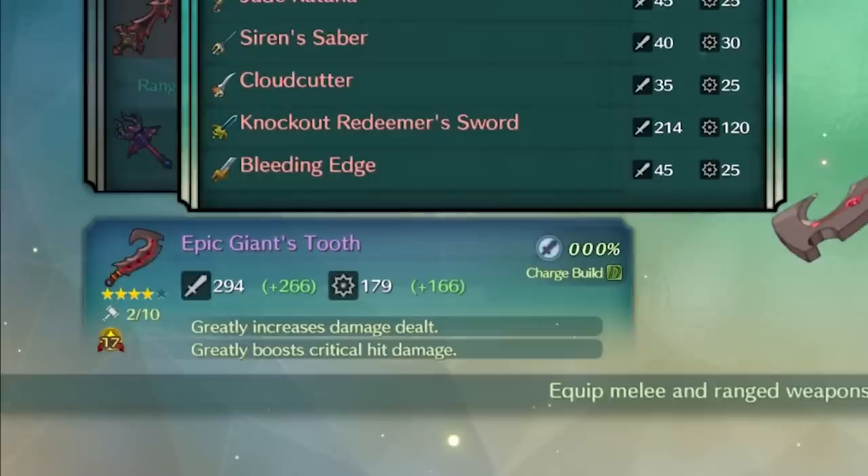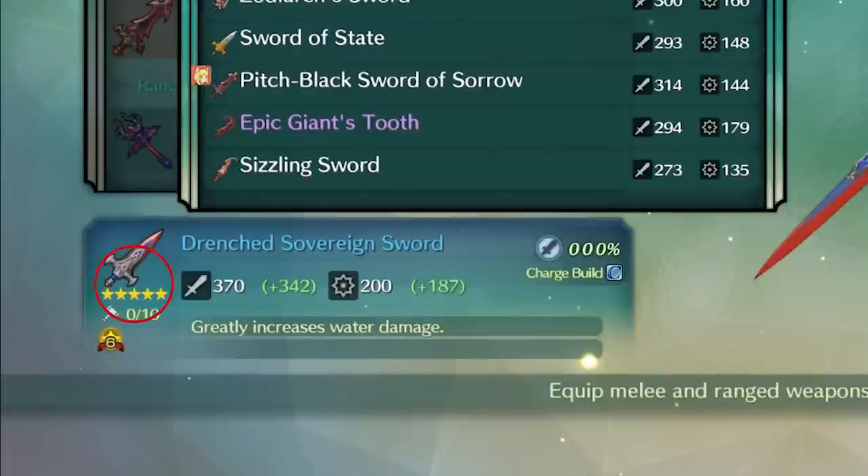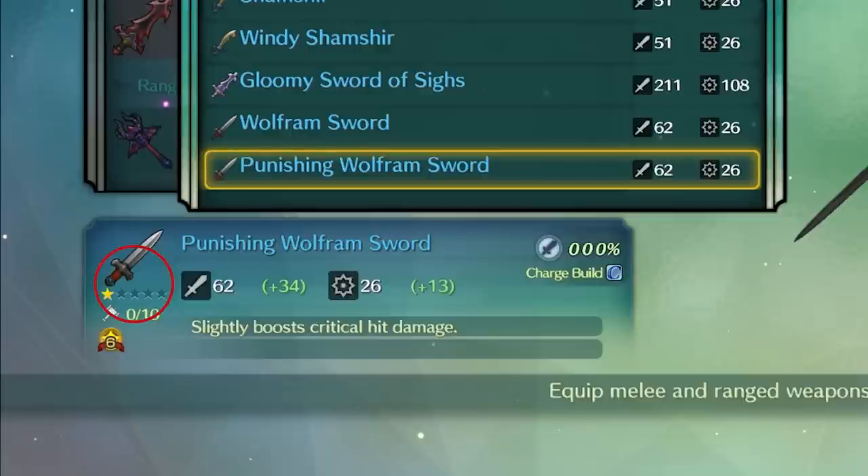Each piece of equipment also has a fraction next to a hammer icon, which denotes the number of improvements performed over 10 — the maximum amount of improvements possible. Each piece of equipment also has a star rating out of 5, which simply reflects the rarity of each item. A piece of equipment with 5 stars is harder to find in the world and requires rarer resources to craft in Evermore, while a 1-star item is much easier to find and requires easy-to-find materials to craft.